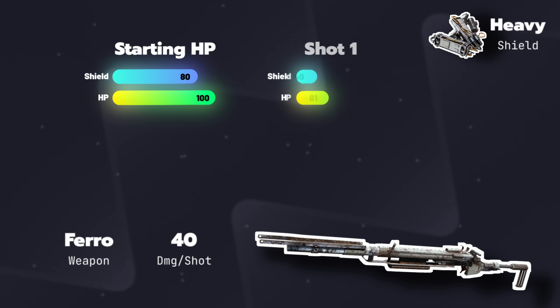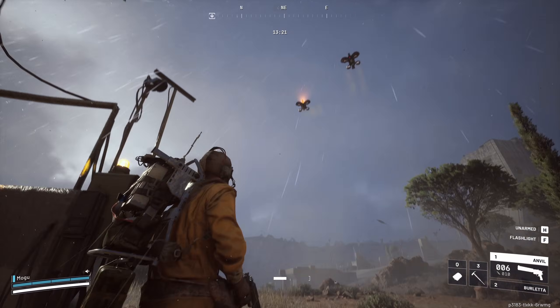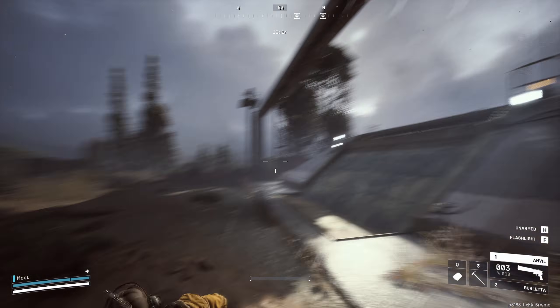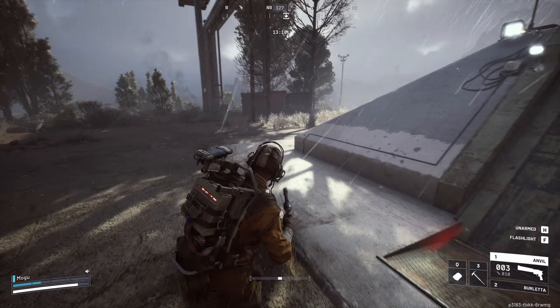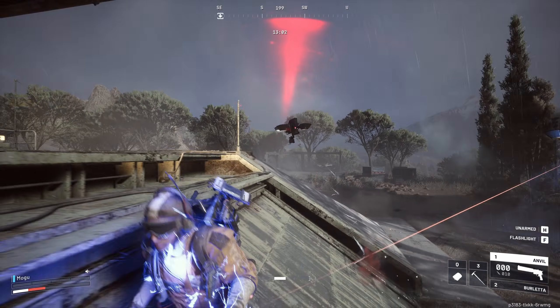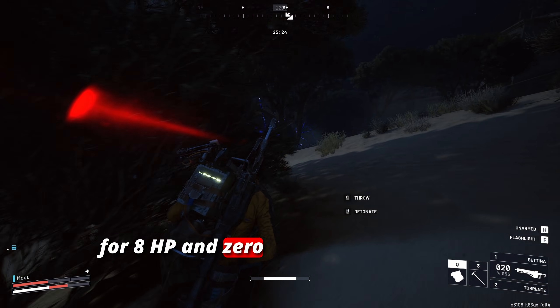With the heavy shield, because it has 80 capacity and we're doing exactly 40 damage per bullet, it breaks on the exact same shot as the medium shield, and after two more shots you're dead in four bullets. So in this specific scenario, the heavy shield offered no more protection than the medium one. Medium and heavy both survived the same number of shots — four. The only difference is heavy leaves you with 8 more HP when your shield breaks: 62 HP instead of 54. But heavy makes you 15% slower while medium only makes you 5% slower.